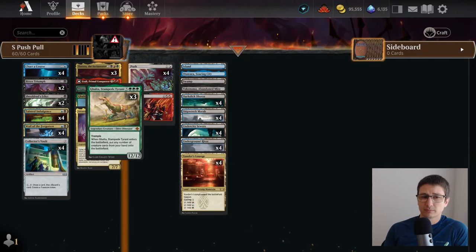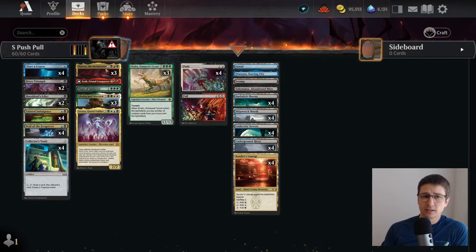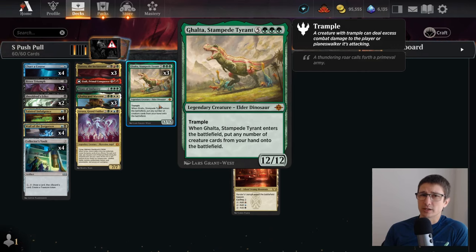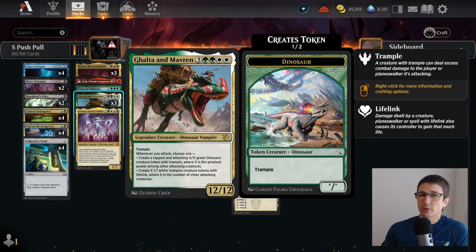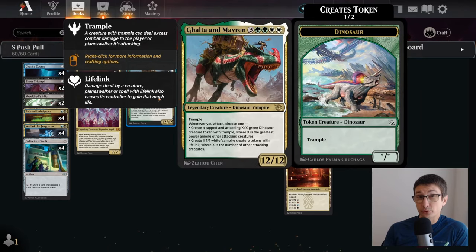We have Galta — a 12/12. When it comes into play, you can put other creatures from your hand into play. Usually you just want to attack with that 12/12. We also have Galta and Maverin, so that's another 12/12.